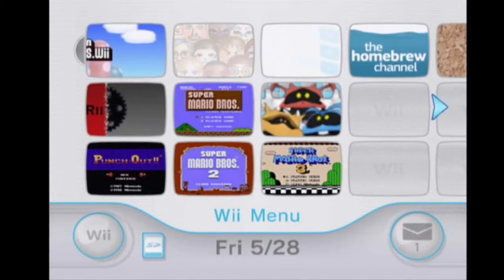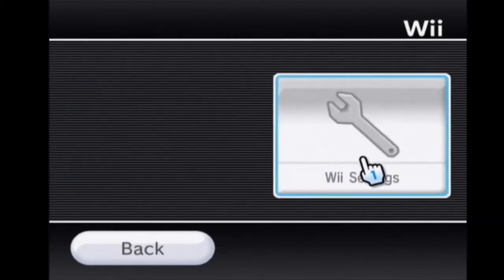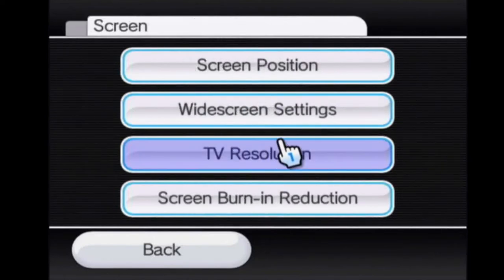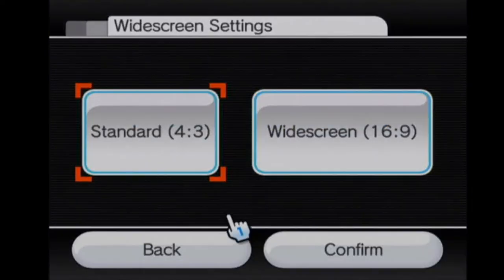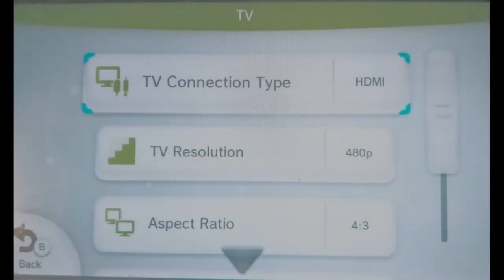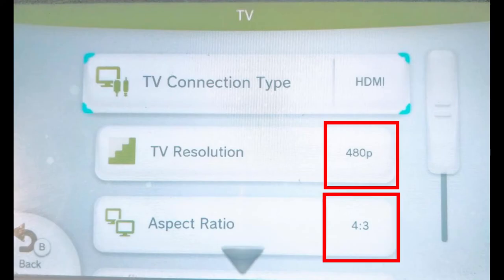If you're wondering if you can change your own aspect ratio to 4:3 on a Wii U or a Wii, the answer is yes. For a Wii, you just have to go to your Wii menu and go to the Wii options, and you'll find it there. For a Wii U, you actually have to do it on the gamepad, so you need to go to your Wii U settings, and in the TV section you need to set your Wii to 480p before you can change it to 4:3.